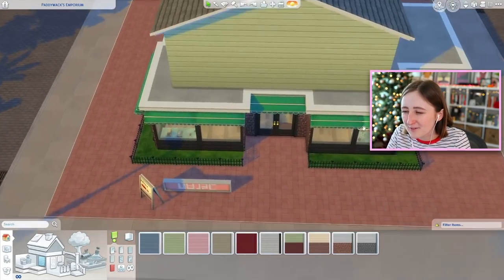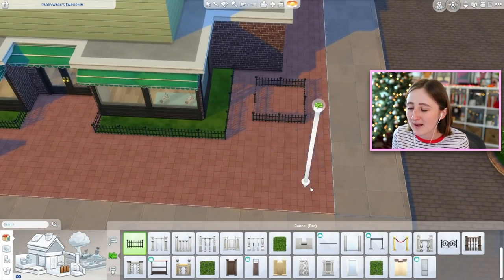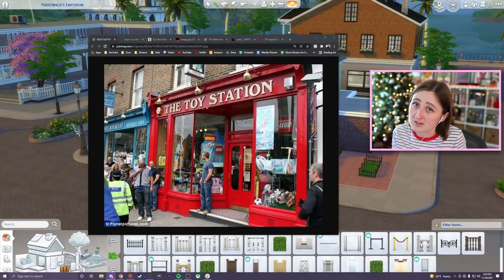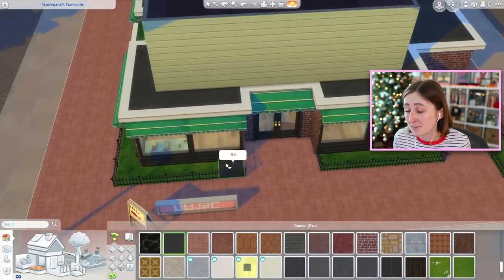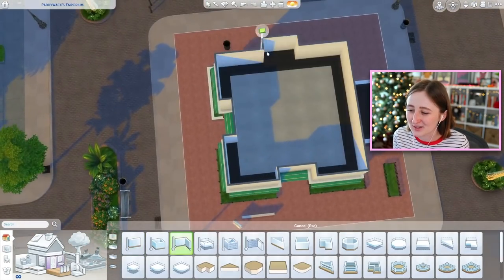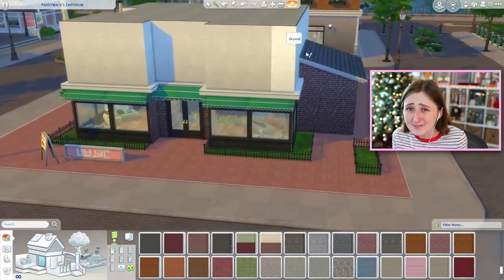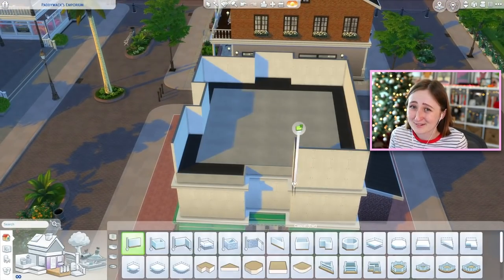I think this one is 25% more than you'd get it from the build catalog, so if you wanted to buy a little toy car, it would be more expensive here. But your sims could come and purchase it. You could also have your kids come here on their own — they don't actually need an adult with them to buy stuff. They could just come here and buy things, and you can't stop them. So the kids could just buy out the whole store with mom's credit card.